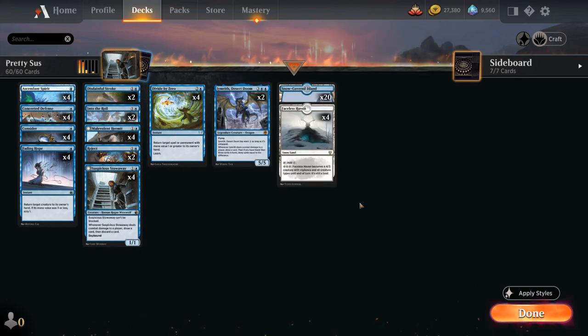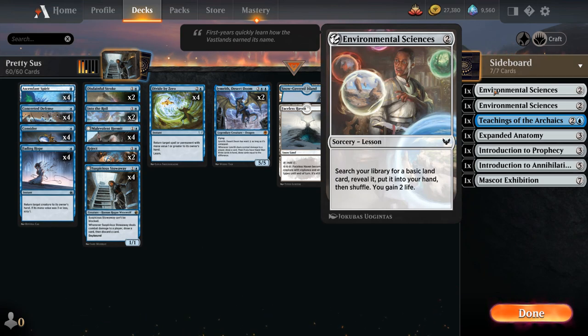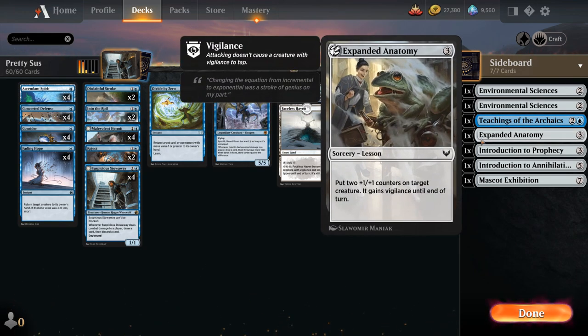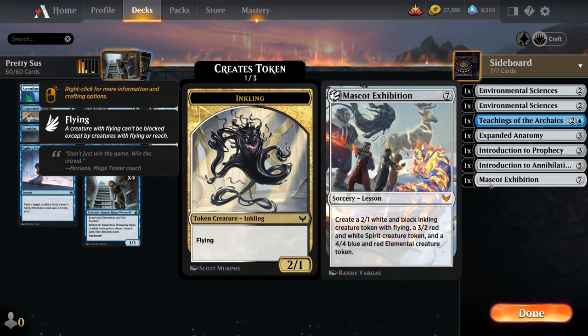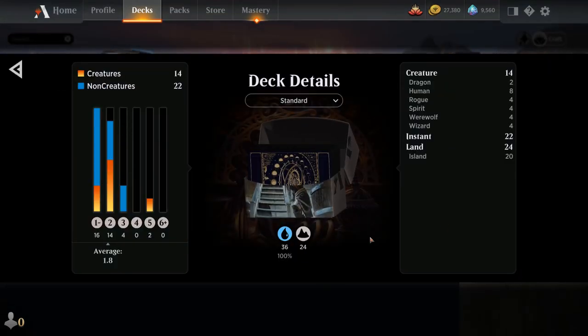Divide by Zero also lets us learn one of our 7-card sideboard lessons in Best of 1, including 2 copies of Environmental Sciences to find land and gain 2 life, Teachings of the Archaics as card draw, Introduction to Prophecy, Expanded Anatomy to put +1/+1 counters on a creature with Vigilance — useful in racing situations and with Desert Doom — Introduction to Annihilation as removal, and Mascot Exhibition as a curve-topper making three creature tokens. That's the deck; let's jump into games.